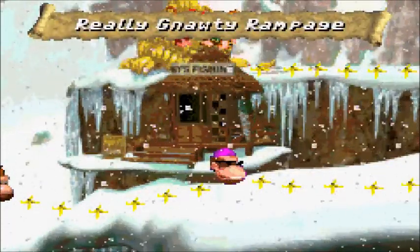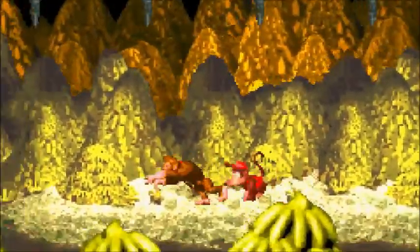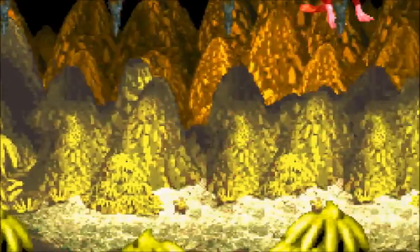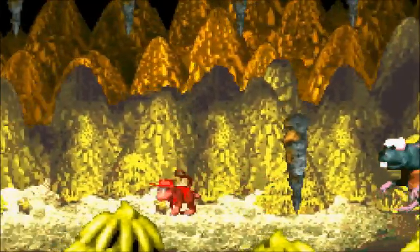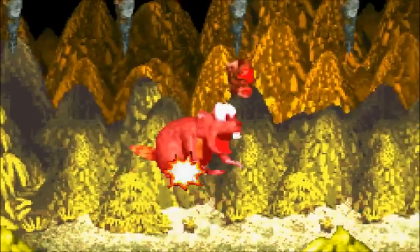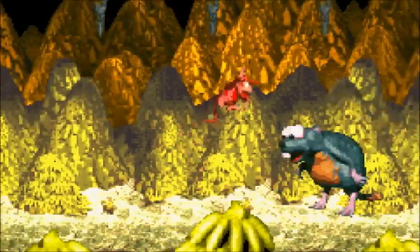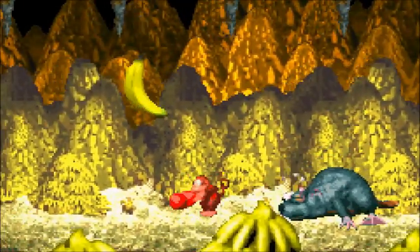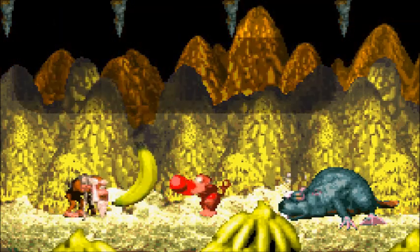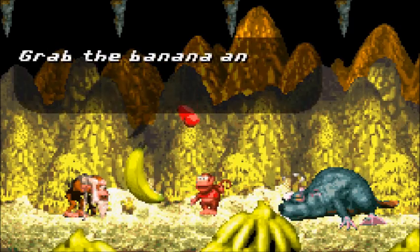Now I think we got time to do the boss level — Really Naughty Rampage. He's very naughty. Except now he jumps higher and makes the ceiling crumble, which is something he did not do in the Super NES version. He's also blue, and he laughs at you. So he's a bit tougher than Very Naughty, though he's still easy. Oh wait, he's already dead. I will admit, Donkey Kong Country doesn't have terribly hard bosses until the second game.